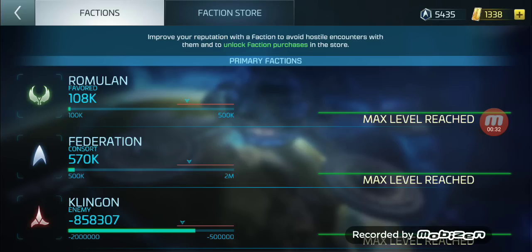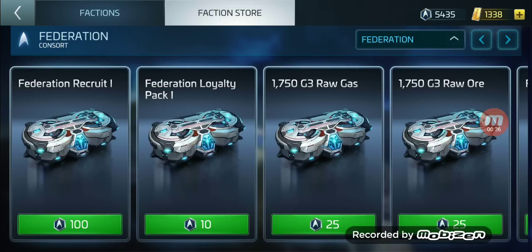First, I did manage to get 200k in Romulan faction while managing my Federation above 500k, so I'm really happy about that. In order to get your first faction blueprints for your first faction ships, you need above 500,000 in faction favor.